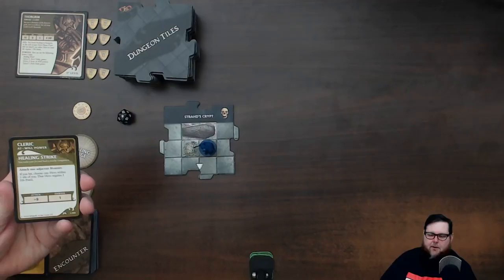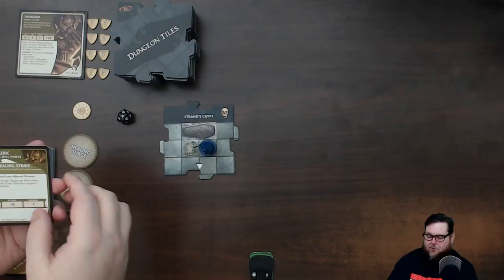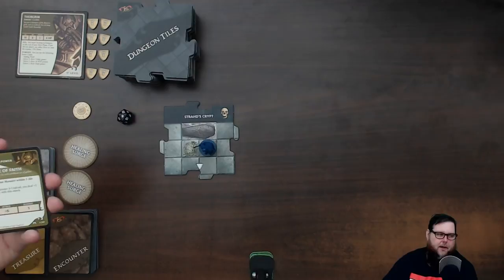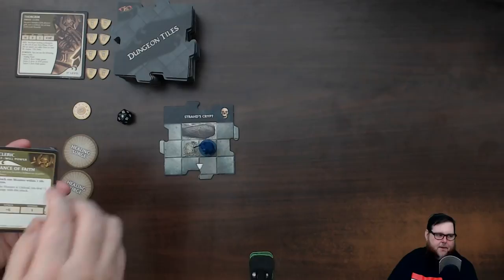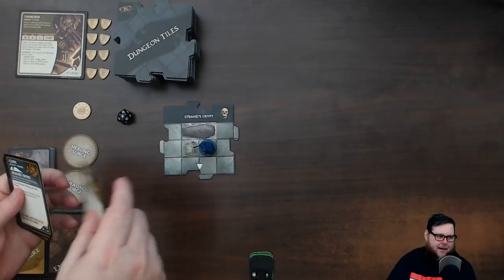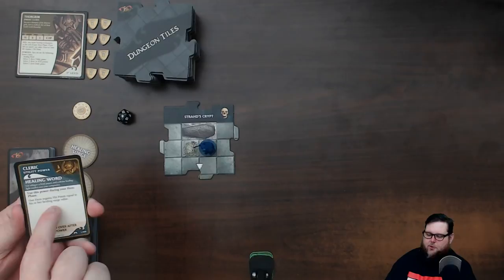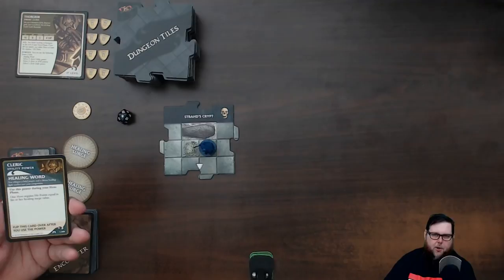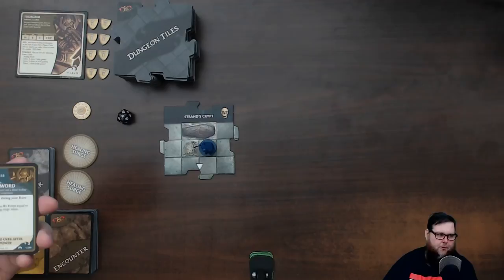I start with two at-will powers. I chose Healing Strike, which lets me heal myself if I'm within one tile on any melee hit — since 'hero' includes me. I also took Lance of Faith as a ranged attack, letting me hit something within a tile. It has the attack bonus, damage, and flavor text. At-will powers can be used as many times as you want with no limitation. I also get Healing Word by default as Thorgrim.